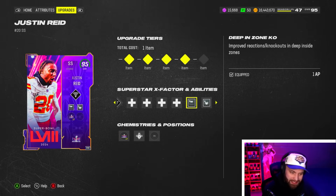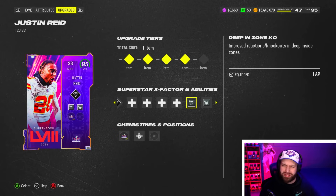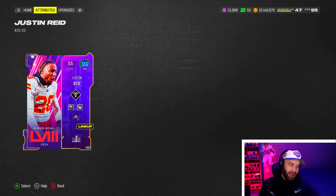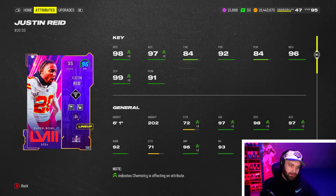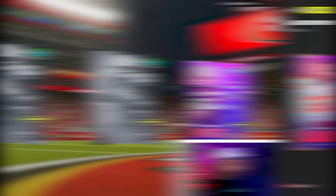I wish Justin Reed got Deep Zone KO like Cam Chancellor and Ronnie Lott, but he doesn't. He does get some man and zone abilities. I'm going to off-ball him playing up top, running Mid Zone and Deep In Zone KO — no Pick Artist on him. Even without forcing throws his way, he'll cover routes in front and behind him. This should be a good card and it'll be in a lot of people's teams.